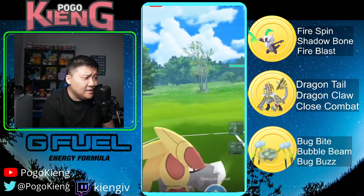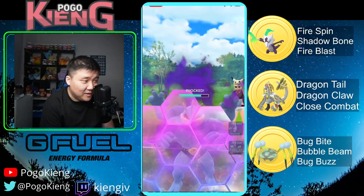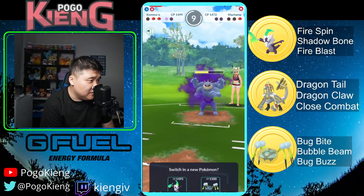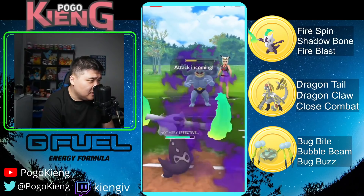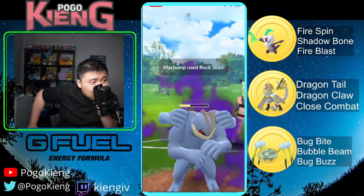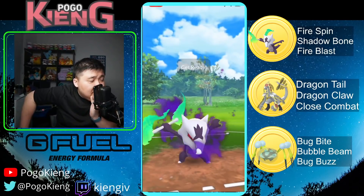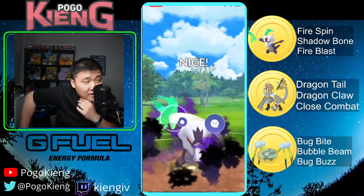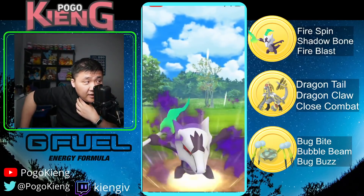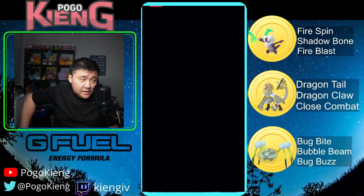I guess you don't want to get a Rock Slide onto your little Marowak, that would be quite bad. They do get the farm down, which is not great. The question is here: do they Rock Slide or not? Okay, if they would Rock Slide you could just Bug Bite down, and we're going to say goodbye to Machamp. Nice win there.